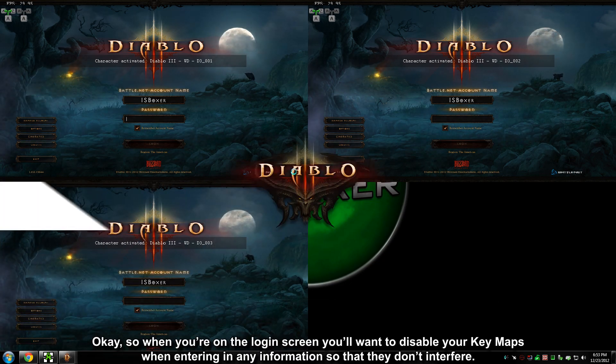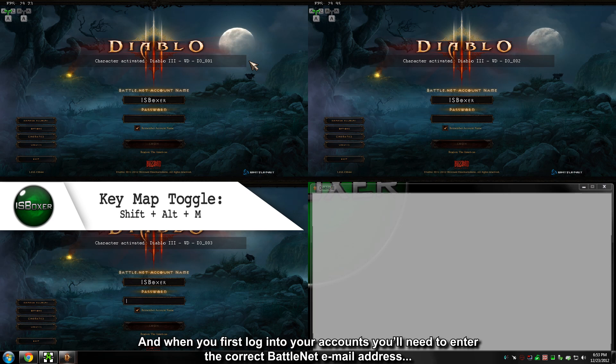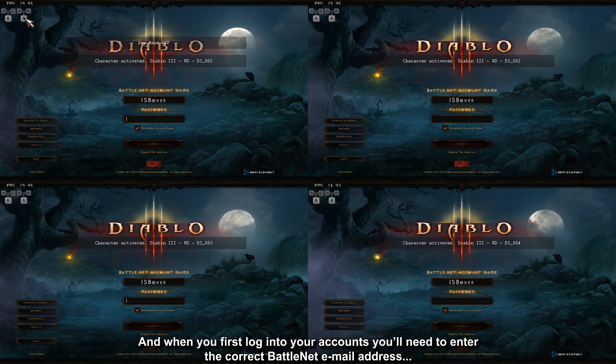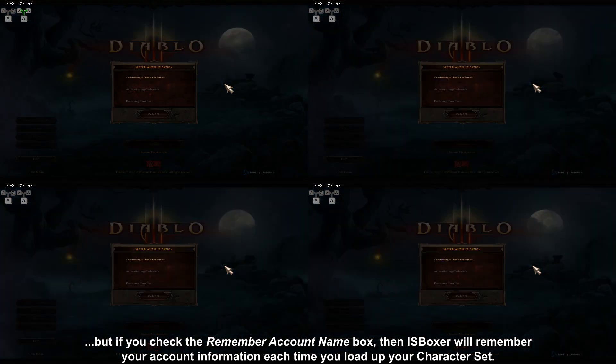When you're on the login screen, you'll want to disable your key maps when entering in any information so that they don't interfere. And when you first log into your accounts, you'll need to enter the correct Battle.net email address. But if you check the remember account name box, then IS Boxer will remember your account information each time you load up your character set.